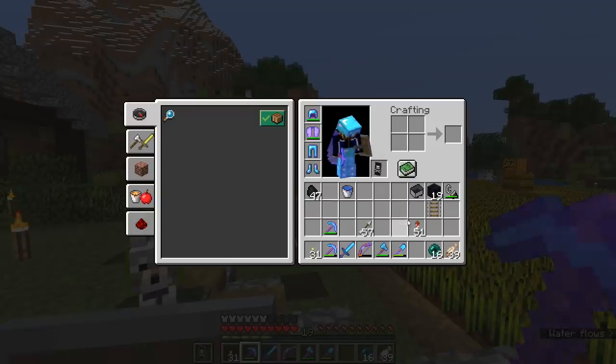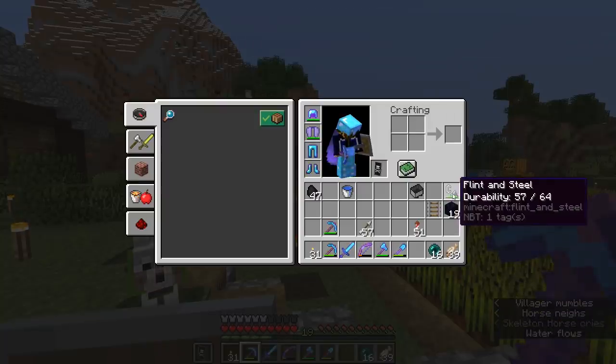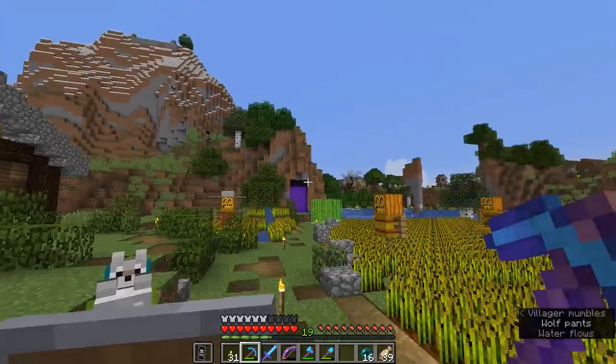So the main place we're going to want to break bedrock is the nether ceiling. To get there, I have brought the following supplies: some obsidian so we can make a portal once we're up there, a flint and steel to light it, a minecart, a piece of rail, and some ender pearls. That is, in theory, all you will need to get to the roof of the nether.